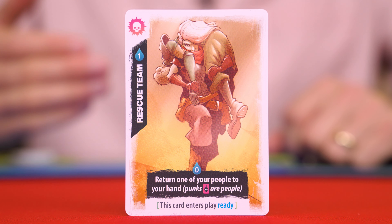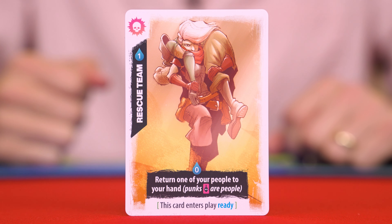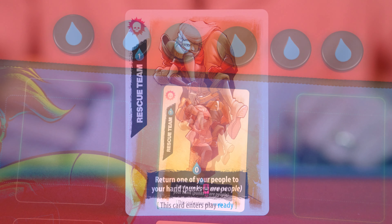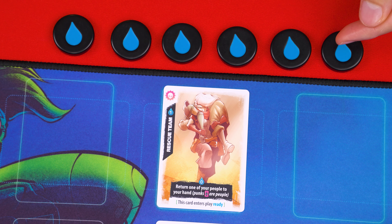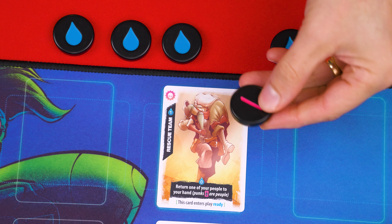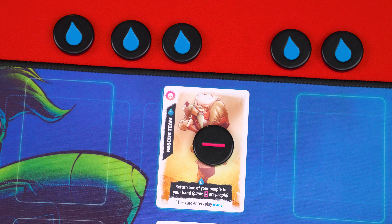Some abilities, like this one we see on Rescue Team, may have a zero water cost, but even they can only be used once per turn. To show this, after resolving the ability, you take an extra water token from the supply and set it on the card with this side face up to show that the card is no longer ready.